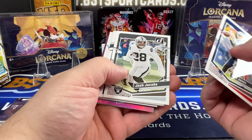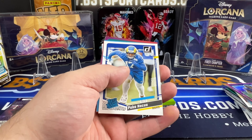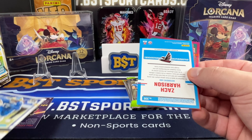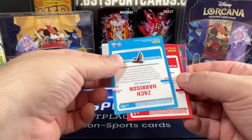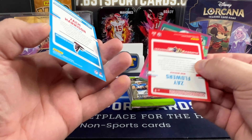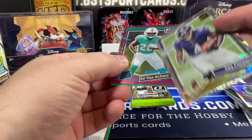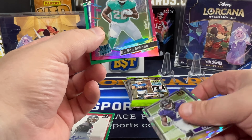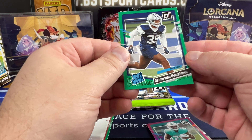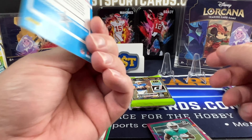No telling what we have. Jacobs, Tucker, Hughes. There's Puka. It's a nice one. And I think this is it. Zach Harrison, rated rookie auto, green. And then we have a Zay Flowers, Devon A., and Demarvarian Overshown green.